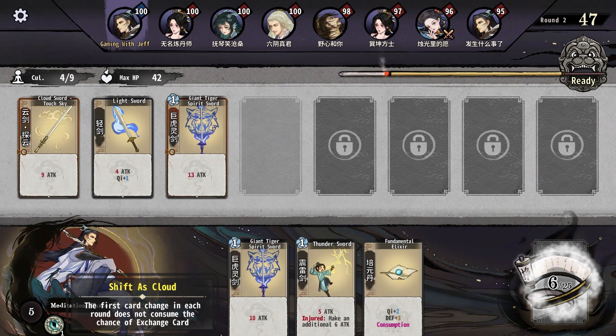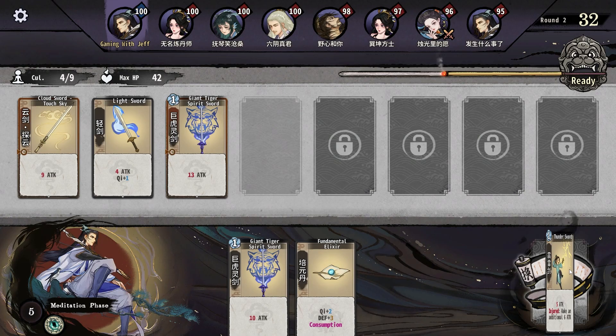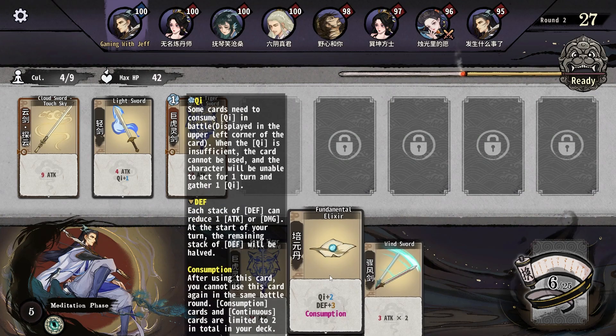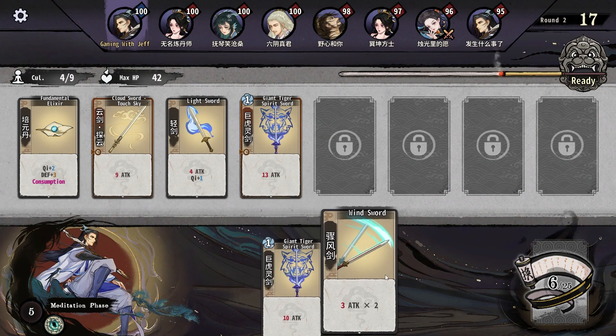This just rerolls cards. I can do the first one for free. Now we have four slots — you have to fill up slots otherwise you pass that turn. I'm gonna reroll Thunder's Sword here. One thing you can't do is they don't slide, they swap, so you have to manually do it, which is kind of annoying. Let's keep rerolling.